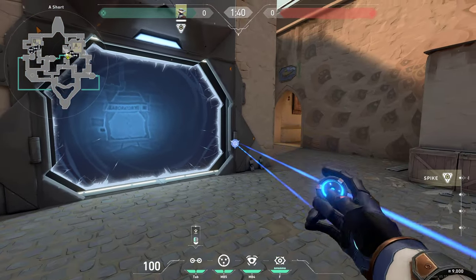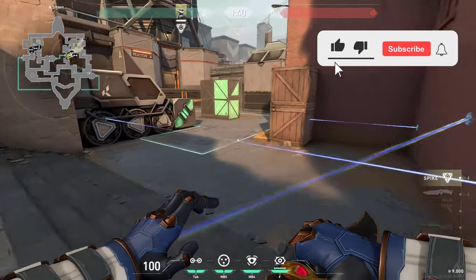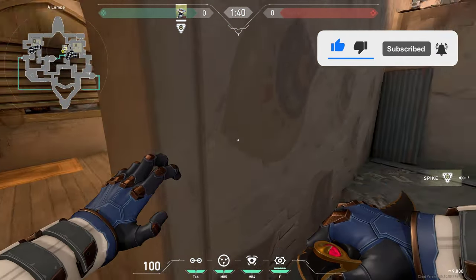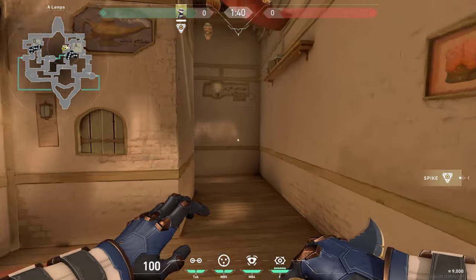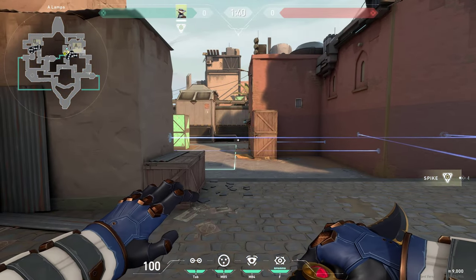Another one would be right here at the portal. You can do this one so that it works either if the enemy pushes to the side or if they would be trying to go into the lamps, and you can combine these trip wires with a high penetration gun and be able to spray them through this wall and get a free kill on the enemy.